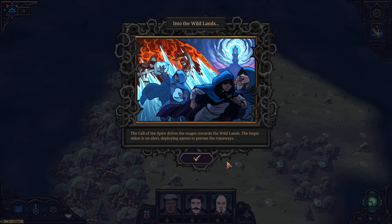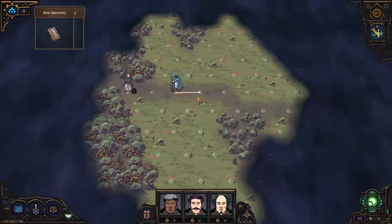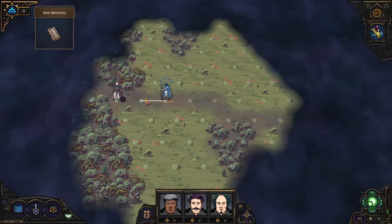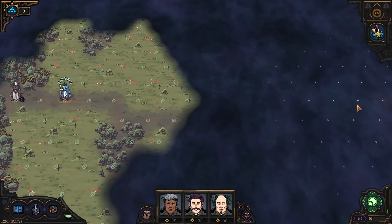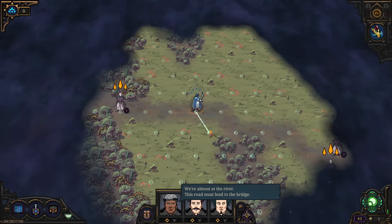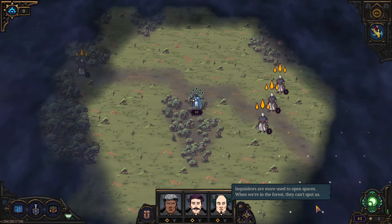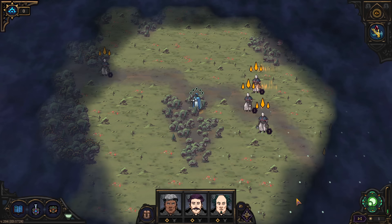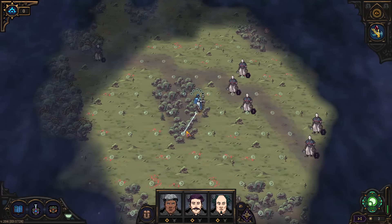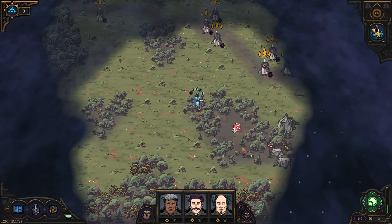The call of the Spire drives the mages towards the wild lands. The Inquisition is on alert, deploying agents to pursue the runaways. This beginning portion of the game is brand new — it took me a minute to wrap my head around it. Basically, we are on the run from the Inquisition from the start. You're supposed to be going to the right — there's a bridge that takes you to the wild lands. You can also lose the Inquisition by hiding in the forest.